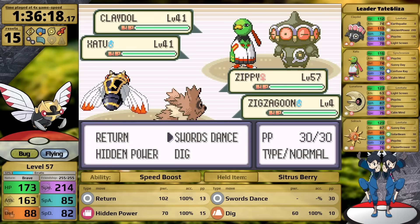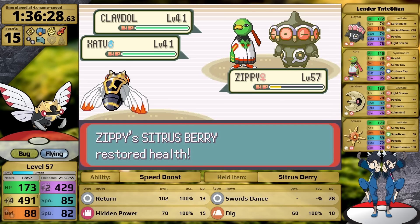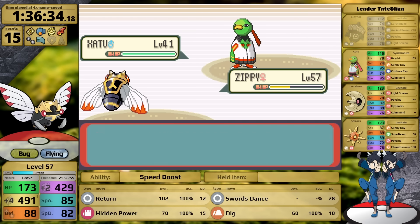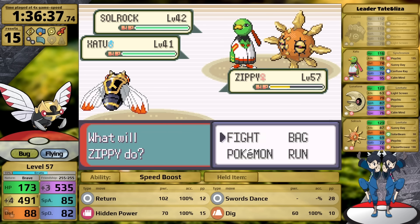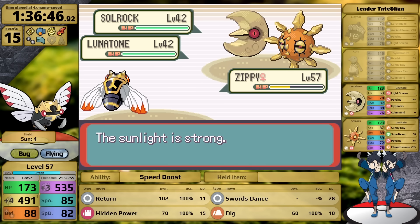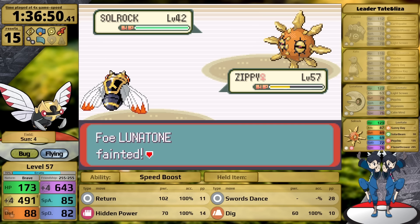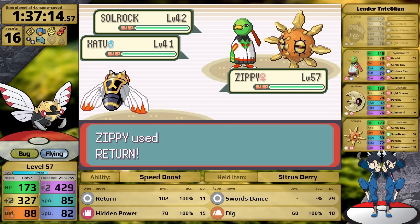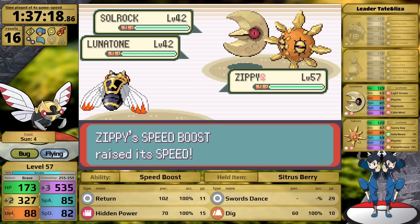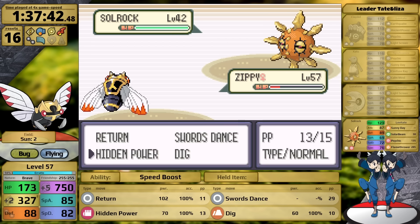This is where Shadow Ball would be really useful. Right now I'm relying on Return and Hidden Power for damage. I set up Swords Dance, but after the first turn where Claydol always uses Earthquake, it goes for Ancient Power dealing massive damage — I need to attack now. Return one-shots the Claydol. Xatu goes for Calm Mind, so I use Return to knock it out before it uses Psychic. Then I face the choice of Solrock or Lunatone — Flamethrower or Hypnosis. I choose to knock out Lunatone first to avoid Hypnosis, but Flamethrower gets a critical hit. At plus two I don't have enough damage to one-hit either remaining Pokemon, resulting in another loss.